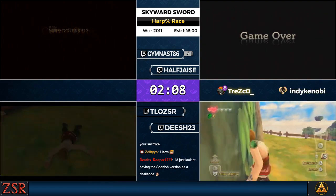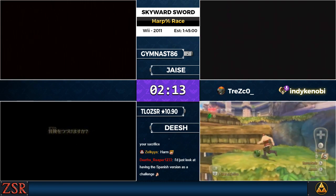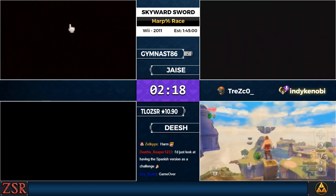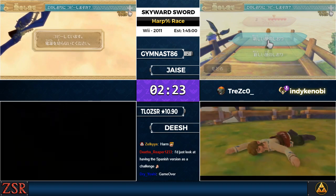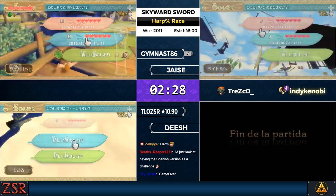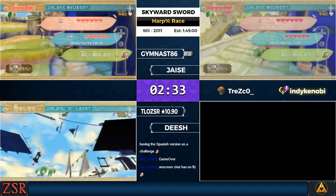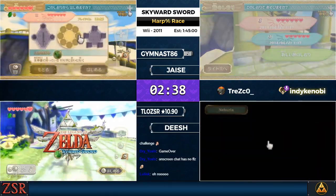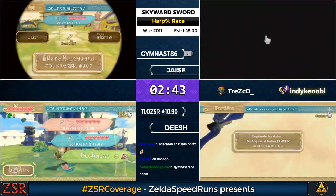So we are dying again. The reason it's not faster in Harp% is because harp speedruns can skip the sailcloth, but in order to skip the sailcloth you need to create what's known as a corrupt file. A corrupt file is a file that has no data in it, created by deleting a file and then saving while that file is deleting. Jim copied file 1 into file 2, in preparation for deleting file 2 and saving at a statue to create the corrupt file.